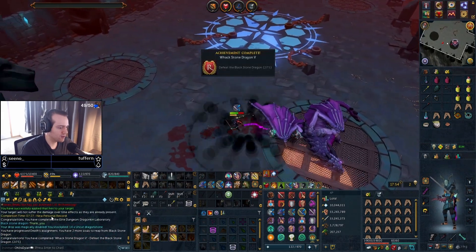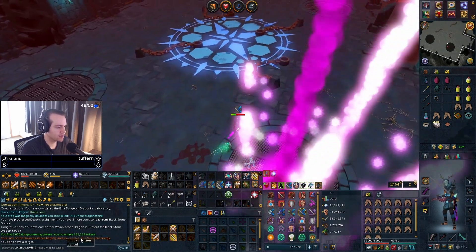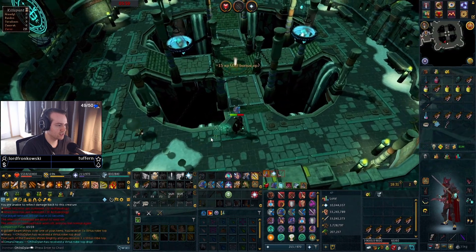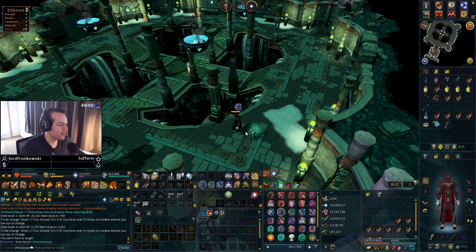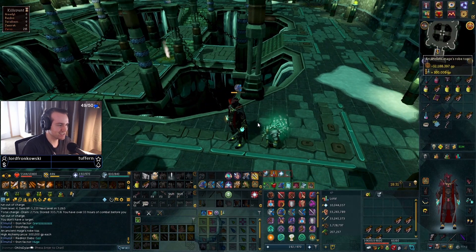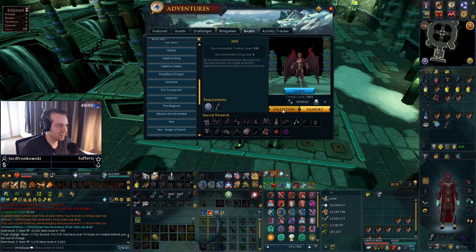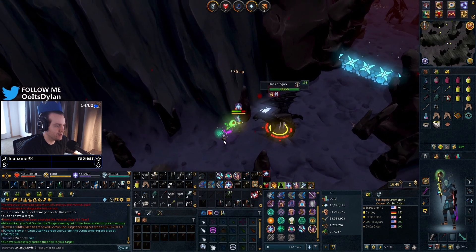We got a PR — wait, I'm so surprised we actually got a PR! Still nice though, even though it didn't double. I think Scrimshaw of Cruelty will probably help quite a bit when I can get the Fletching level up. Oh — Virtus robe top! First item! Oh my god, okay. Good start. That's kill number four — hot start. And the Dungeoneering pet!